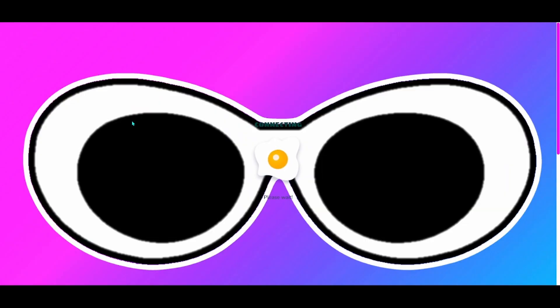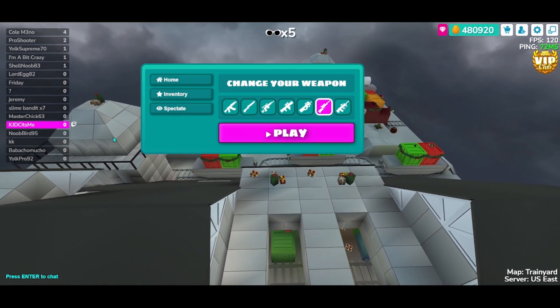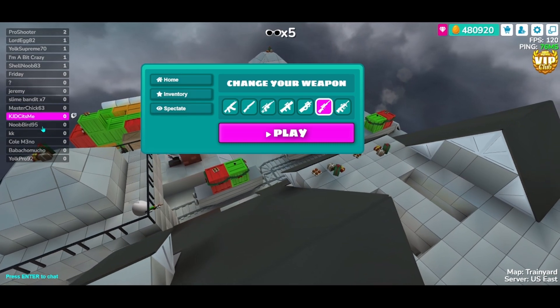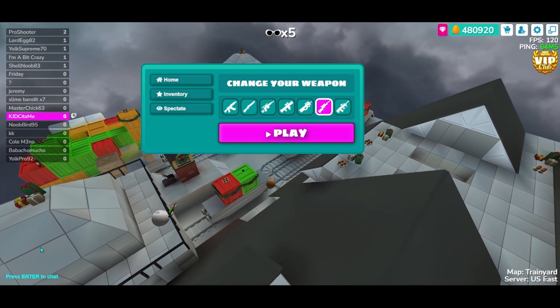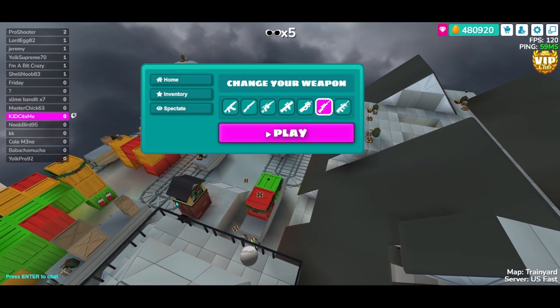Let's hop into a game here and show you some of that stuff. You can see the loading screen is the glasses that I wear on stream, bright and big for you all. On the leaderboard, my name is highlighted in pink rather than the normal orange, and the chat down here is also in a bright teal.